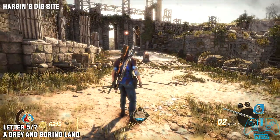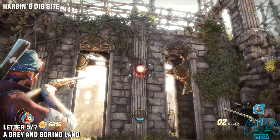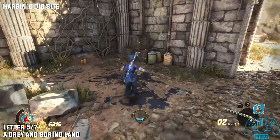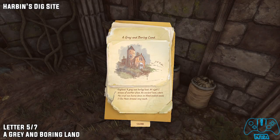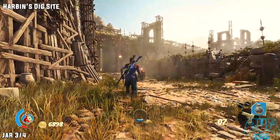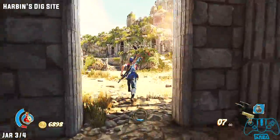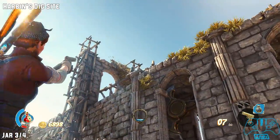Letter five of seven. Shortly after the previous area, you will find an archway with swinging blades that you can trigger — this will be your first set of swinging blades. Look on the boxes to the left before you carry on. Jar number three of four: once you go through the second door of swinging blades, stop, do a 180, look up — and there it is.